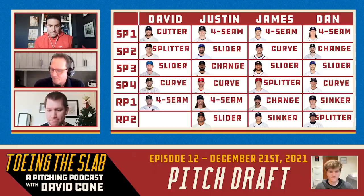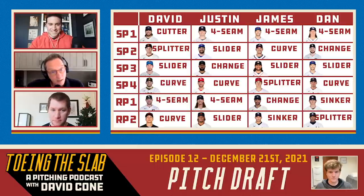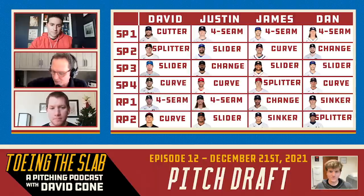This is Mr. Irrelevant — the final pick of the final round. I've got a reliever on the off-speed side, going in the curveball category. It may be a sleeper pick, but I'm going with James Karinchak, who has one of the nastiest curveballs I've seen — the style of it, the deception, the quality of stuff on that pitch. So that's it for my relievers: Liam Hendricks' fastball and James Karinchak's curveball.